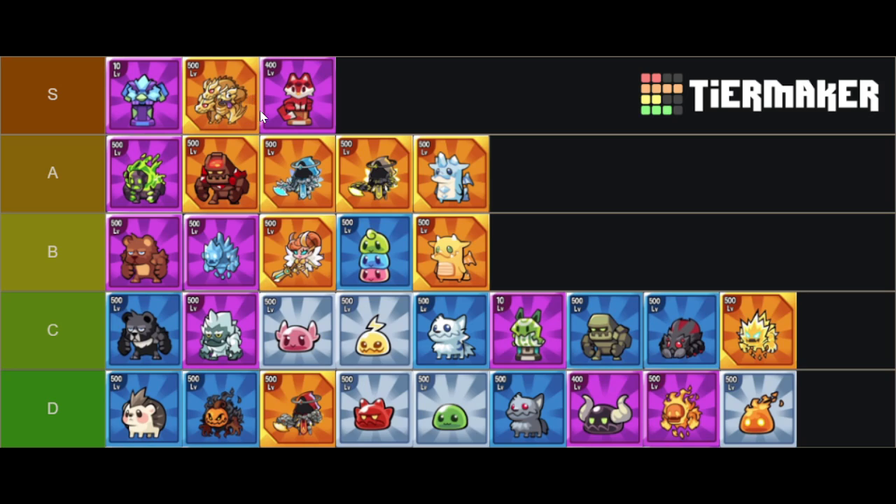In S tier, you have double totems because you're going to be putting your carry in between double totems for pretty much all of the early game as your main way to create a carry. And the best carry to use this on is going to be Kevin, so he's also going to be in S tier.